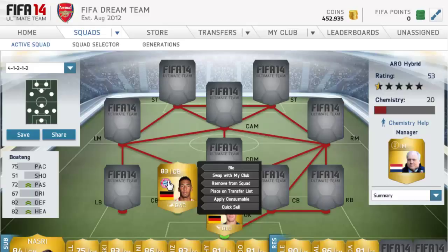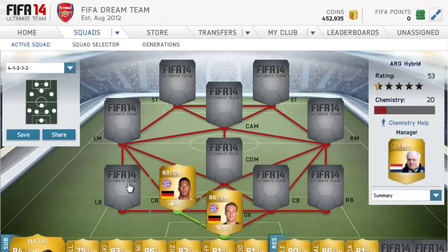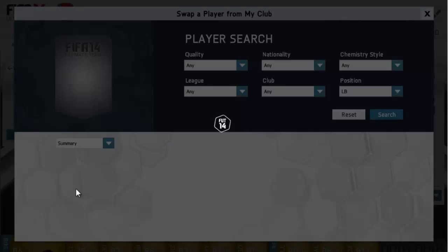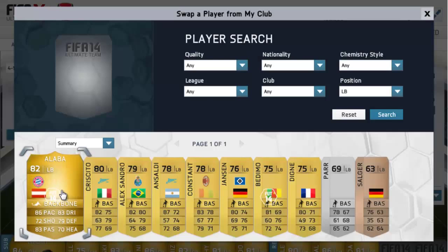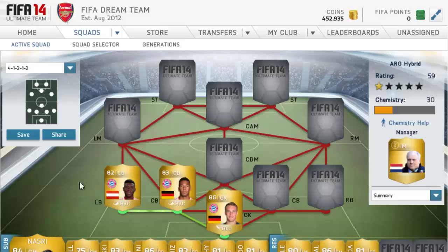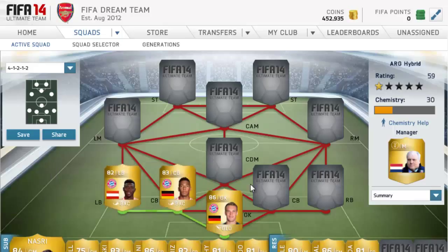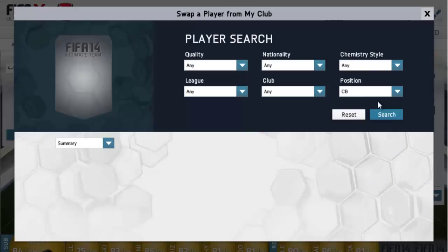At left back we have David Alaba. He's quick and really good — the best left back in the Bundesliga by far. He's got good defense, good passing for a left back, good dribbling, good shot, and everything you need in a left back.